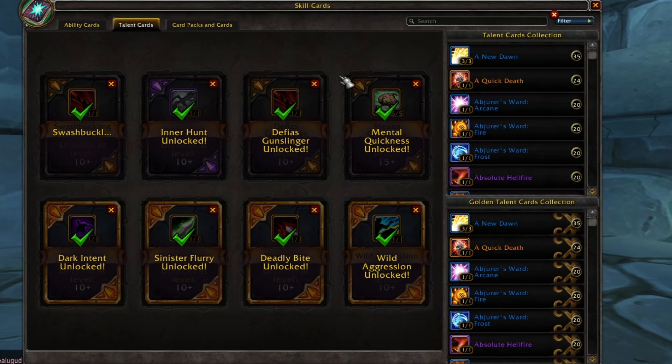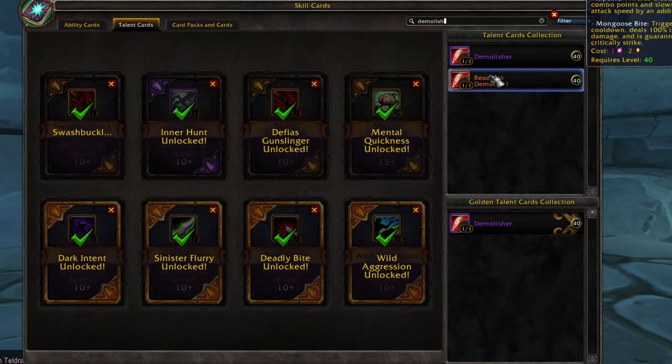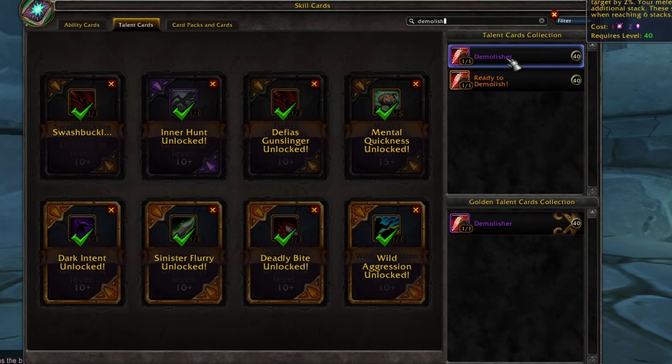I mentioned before that you can make Moongoose Bite hit even harder, but you have to take the Demolisher build — the Demolisher cards — which makes Mortal Strike apply a debuff that increases physical damage. It stacks up to six, and then you can unleash Raid to Demolish, which makes Moongoose Bite trigger no cooldown and deal 100% increased damage, and it's guaranteed to Critical Strike. You have to put Mortal Strike into your rotation just initially — use it once — and then crits can do the rest themselves, because melee Critical Strikes add additional stacks. And because Moongoose Bite basically hits four times within one second, this can stack up pretty high.